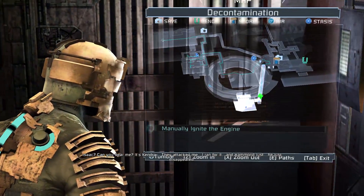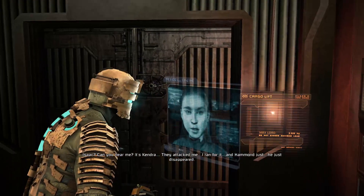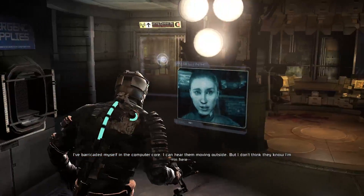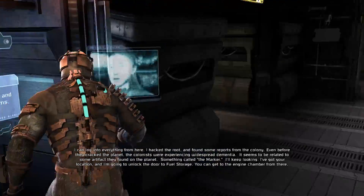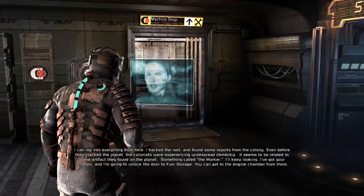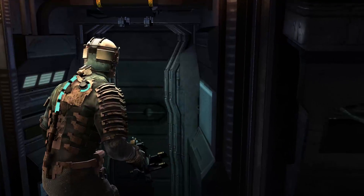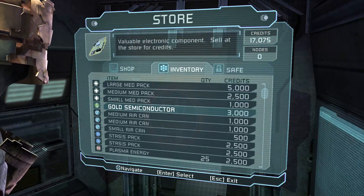What's our objective? To ignite the engine. It's Kendra. They attacked me. I ran for it, and Hammond just disappeared — he left you. Where are you? Nice to see you're alive and well, Hammond. Man, they really don't like each other. I can hear them moving outside, but I don't think they know I'm in here. I hacked the route and found reports from the colony — even before they cracked the planet, the colonists were experiencing widespread dementia, related to some artifact called the Marker. I'll keep looking. I've got your location and I'm going to unlock the door to fuel storage. That's why you never take any artifacts from an alien planet.